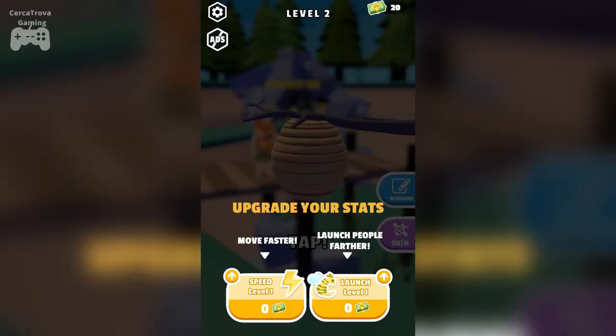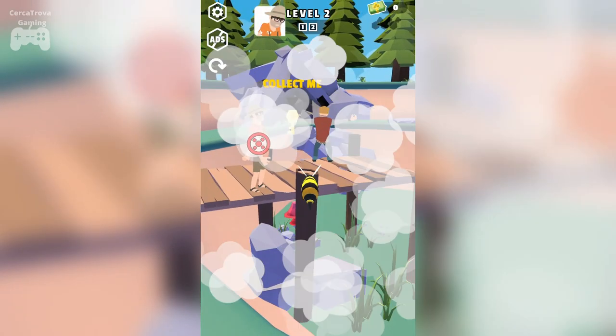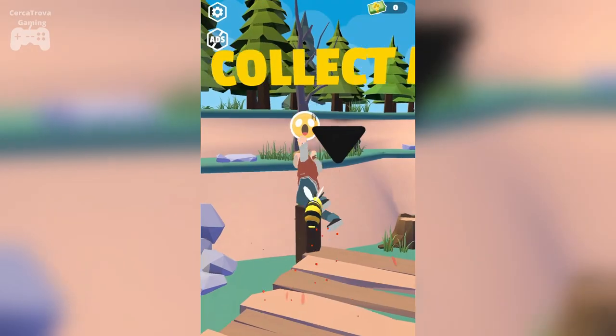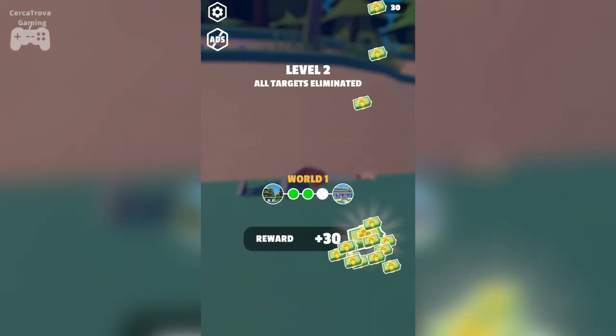Upgrade — we need to upgrade a few things. Let's try out this one, and we have some extra money left so we can upgrade a few more things. Let's head on to Level 2. We also needed to collect the key and we did it, so that's cool — Level 2 is complete.